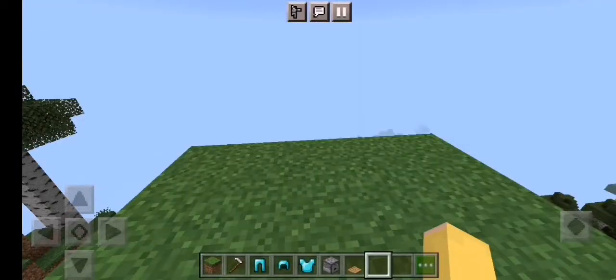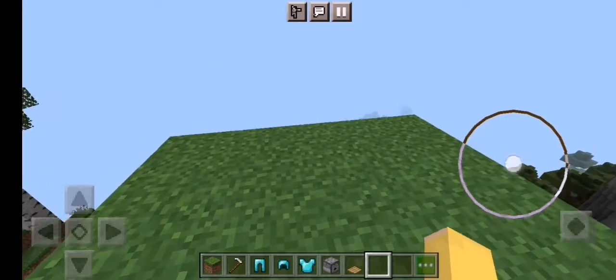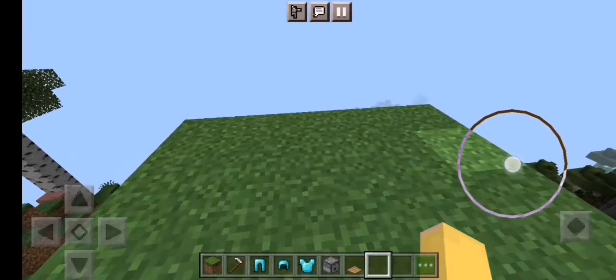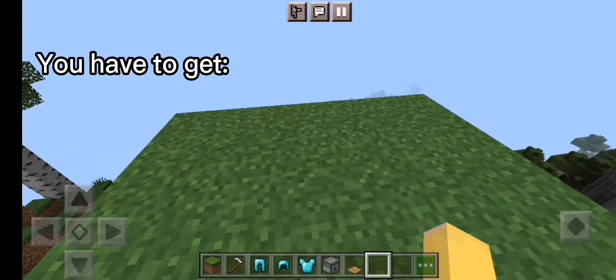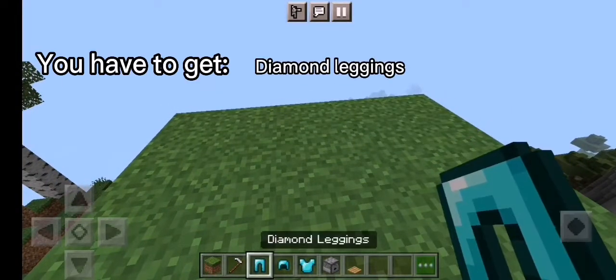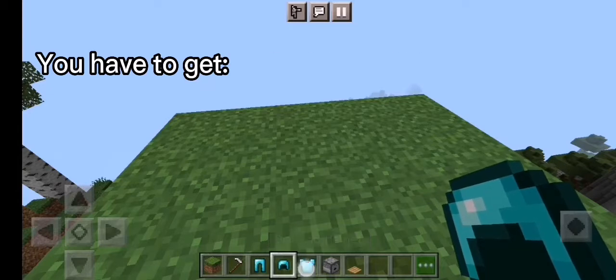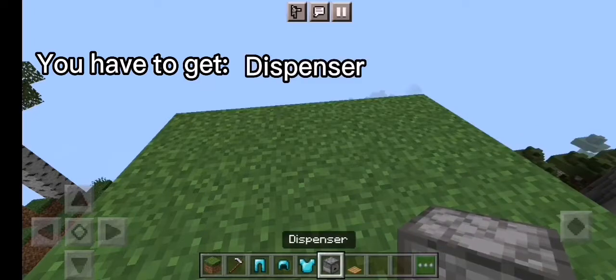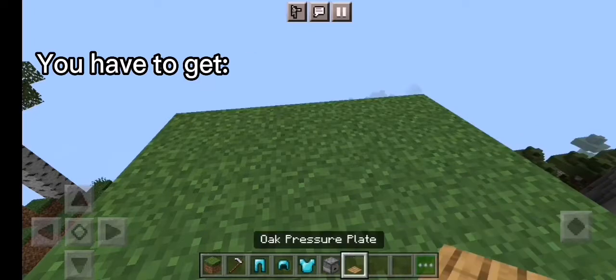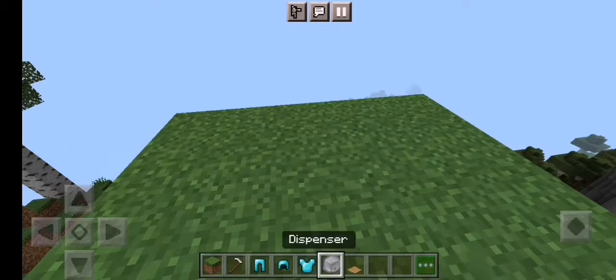Hello, today I'm going to show you how to make a clothing armor set. First, you have to get diamond leggings, a diamond helmet, a diamond chest plate, a dispenser, and a pressure plate.